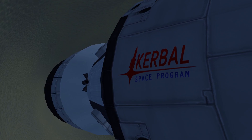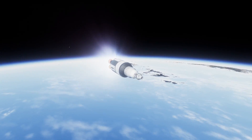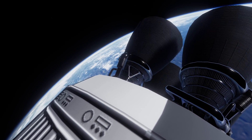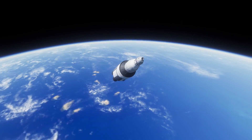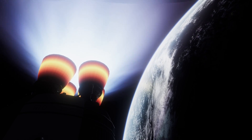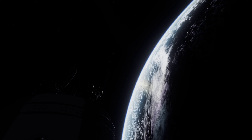The fairings have been jettisoned, and soon we will cut off the engines for a small coast before reigniting them for Earth orbital insertion. So there we have Seiko 1, and we will now coast up to apogee, which is when we relight the engines. And after a couple of seconds of firing, we will once again cut off the engines, and we are now in low Earth orbit. Awesome!